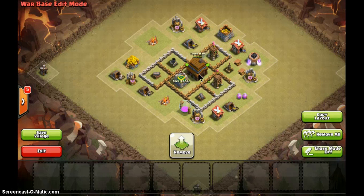Next, your town hall must be right in the middle of the base, surrounded by all your defenses. I've only got six defenses and all of them are surrounding the town hall. The next thing — your clan castle must also be in the middle, right next to the town hall, and of course they must be surrounded by walls.